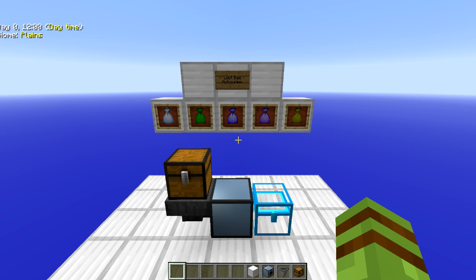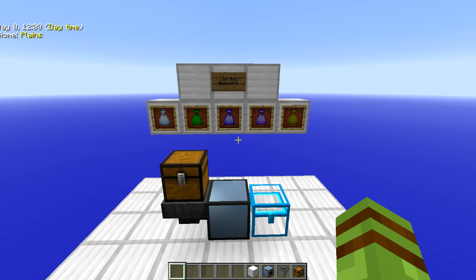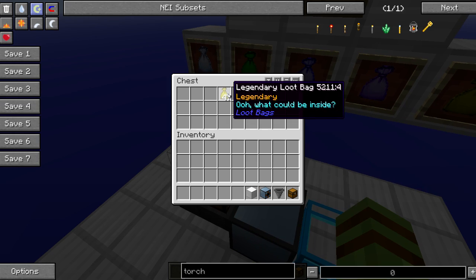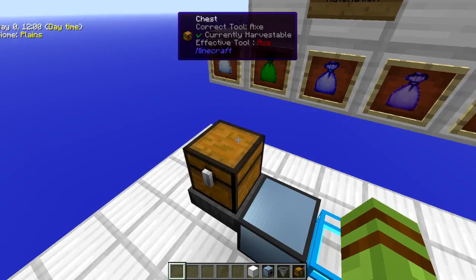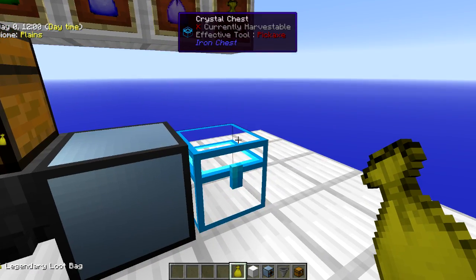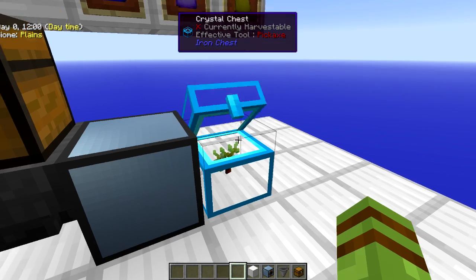Hey guys, welcome to this tutorial on Loot Bag Automation. What I discovered with the Loot Bags from Sky Factory 2 — the mod is Loot Bags of course — is that if you have one, you can actually shift right-click on a chest and it inputs its inventory into the chest.